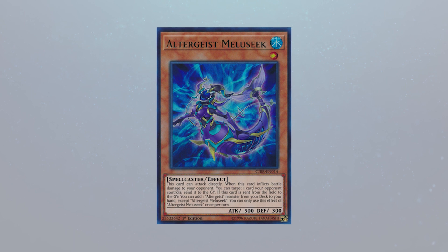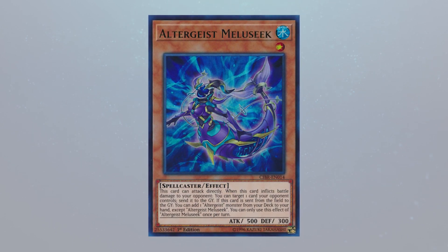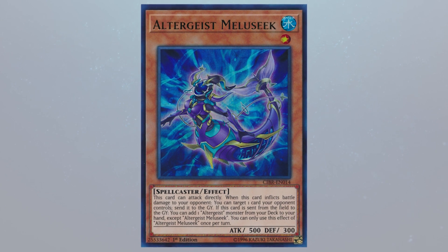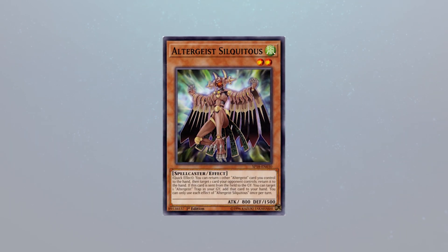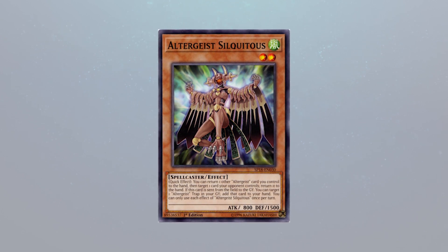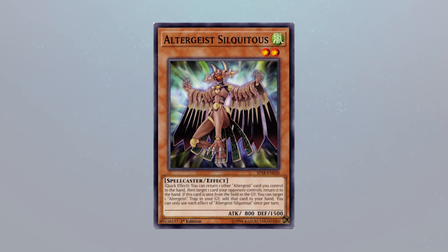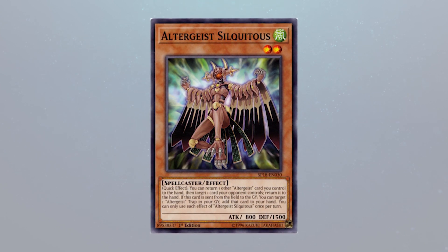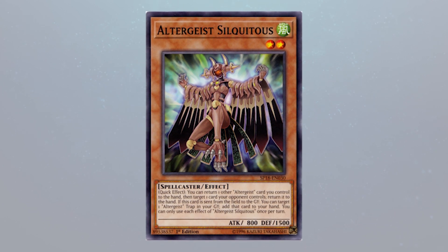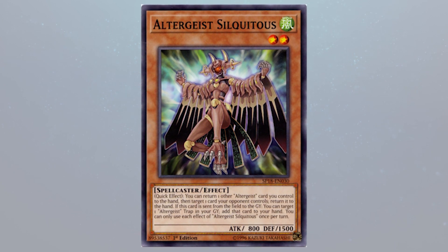His side deck was really solid. Inspector Boarder shuts down Danger Thunder, so that worked out well, except when they normal summon Crusadia and go into Magius. He came well prepared and obviously Doug is highly experienced with Altergeist. Realistically, I'm not surprised he made top four with every other deck getting weaker. While Altergeist did get weaker, it wasn't substantial enough to where the deck was hit worse than the other decks. Combined with the fact that Doug already knows what he's doing and there was so much combo — he has a good combo matchup — Doug just went in and I couldn't be happier for him. But I think Altergeist probably won't do much after this event unless it's Doug Zeef.